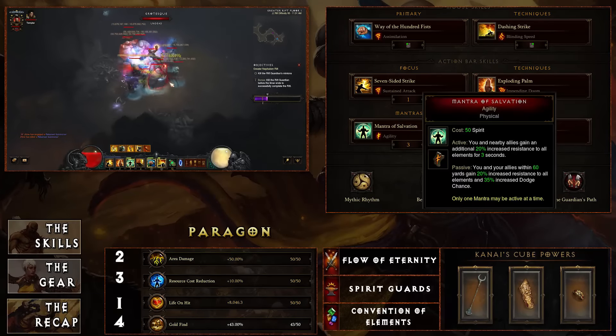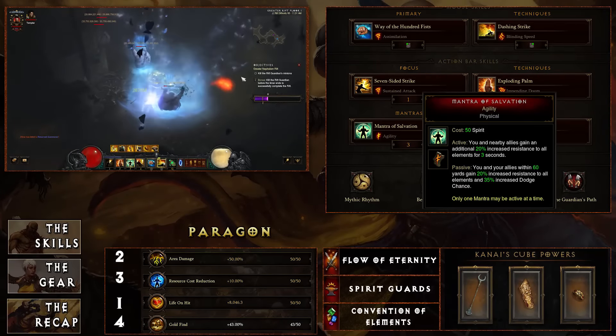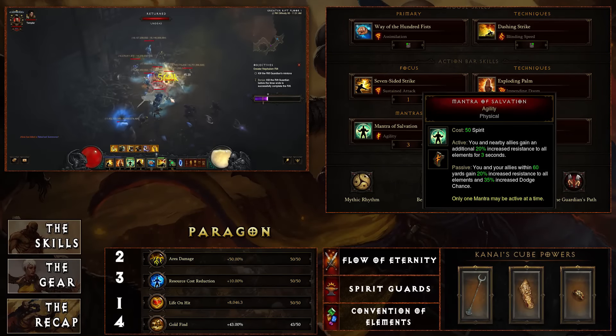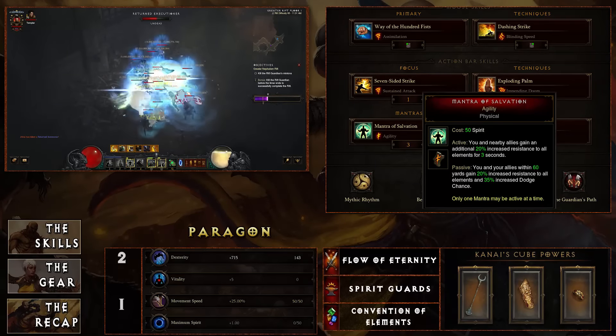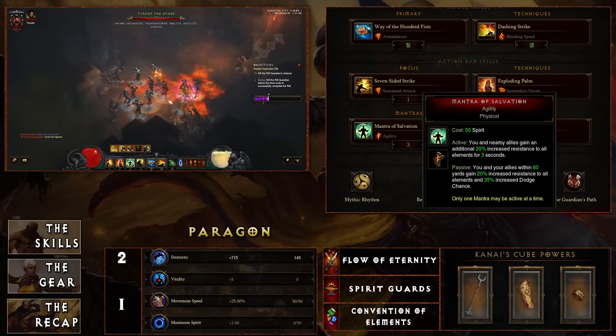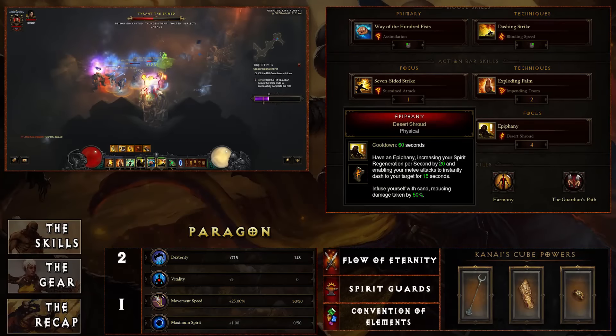Mantra of Salvation with Agility: when active, you gain 20% increased resistance to all elements for three seconds, plus you have the dodge chance as well — really good because you can keep this going alongside Dashing Strike. And then Epiphany with Desert Shroud infuses yourself with sand, reducing damage taken by 50%, so this is the one you'll be popping in those tough fights.